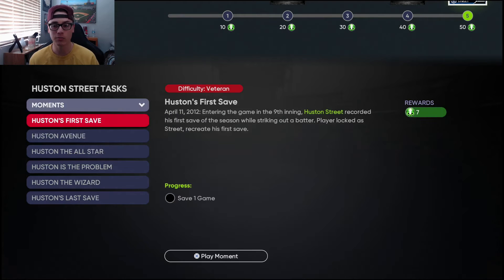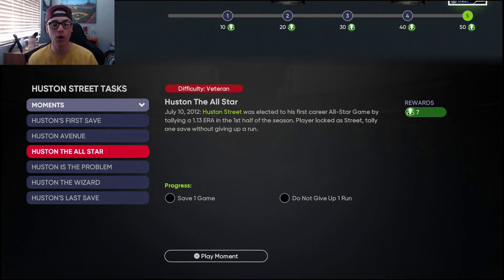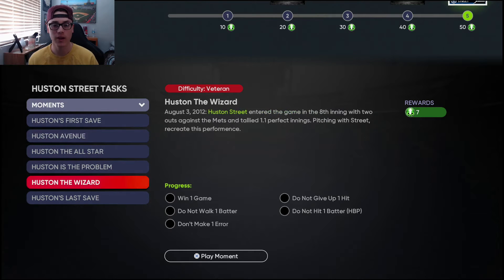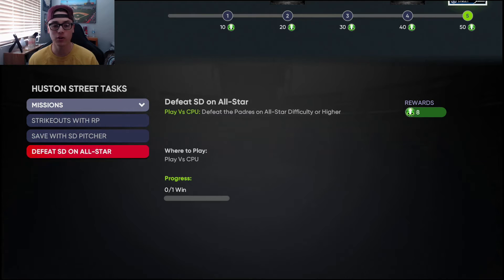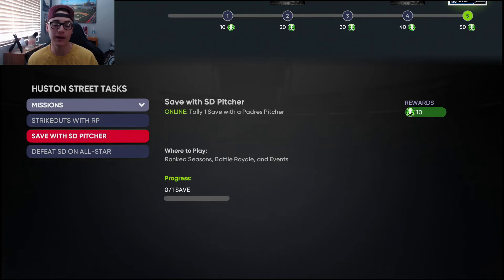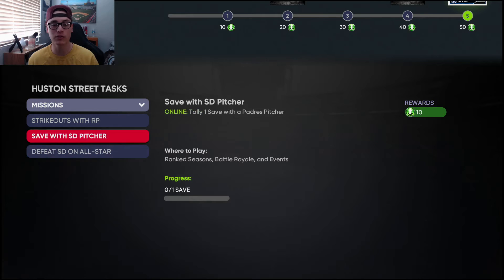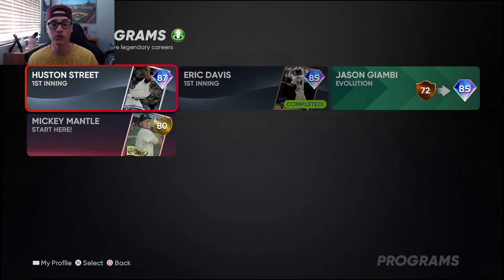There are moments at 7, 14, 21, 28, 35, and 42 points. As always, if you do all the moments for Houston Street — they're all on Veteran, not very hard — and then go to Missions and play the Padres on All-Star difficulty, you win nine innings and get those eight points. That's 42 plus 8, which gives you 50 right there. That's what I always do — unless I already have missions knocked out from playing online. Just do the moments, beat the team on CPU, and it's really easy. That'll get you your Houston Street card.